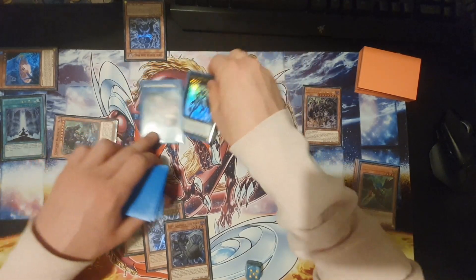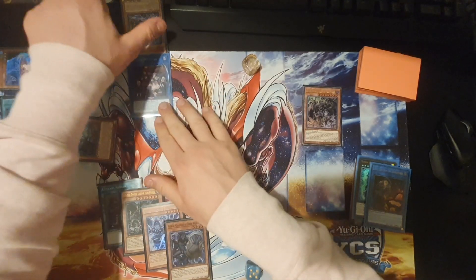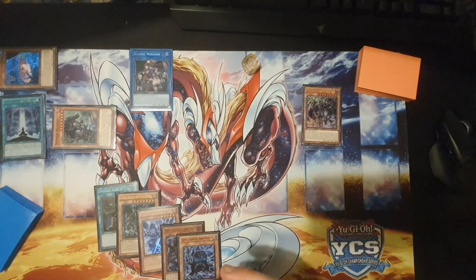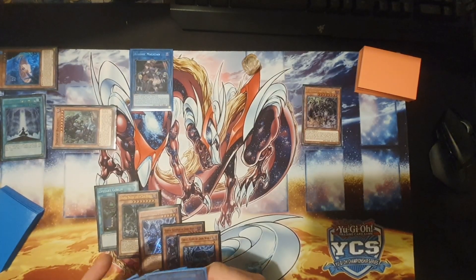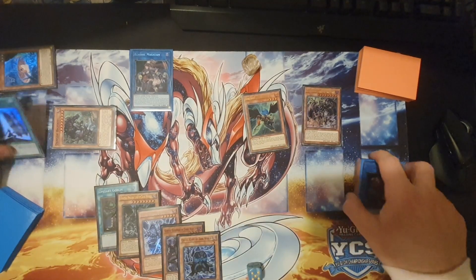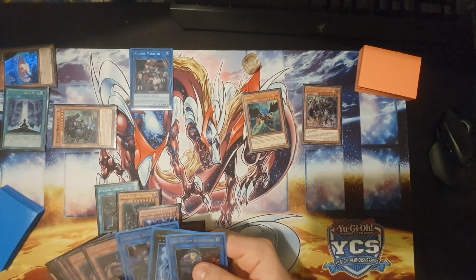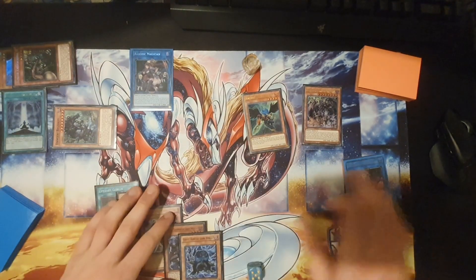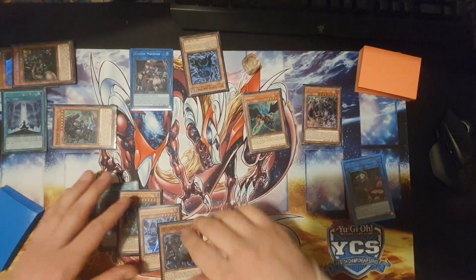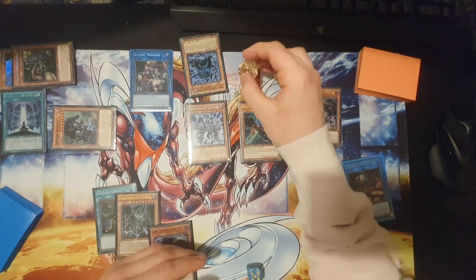Then we can make these two. Because these are both fiends, they can link into this, which when it's summoned bounces the cards it's linked to back to hand — so you get this back to your hand. Then you can Zephyros back the field spell, activate the field spell, banish this from your grave, pitch a Cerulee, Cerulee effect again — this time pitch a Silver, Silver summons, rip another two. So they've actually had four ripped now.